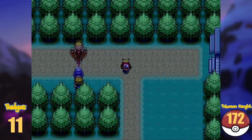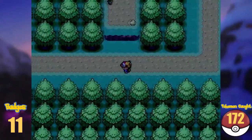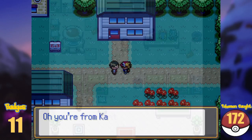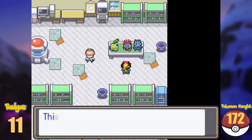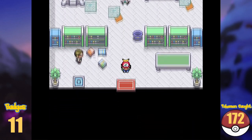Now that we are in Johto, let's not lose any time. We are on Route 45, and there is really nothing for us to do here. Going west, eventually we will hit New Bark Town. We meet Professor Elm in his lab, but sadly he has no starter for us, and no Togepi Egg either.